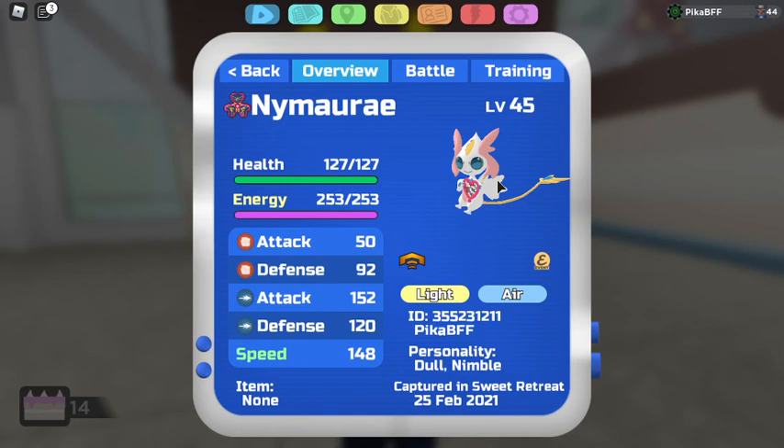Make sure I got dull and nimble, because I couldn't get a pure nimble — it was just too hard. Dull and nimble was good because it does have a good energy base stat, so I got dull and nimble.